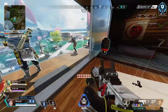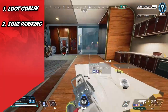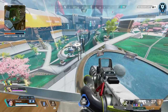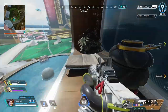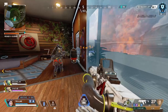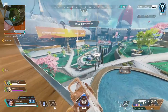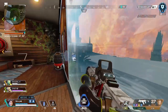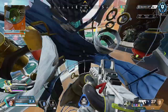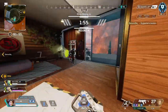Tip number two: stop zone panicking. I see so many players — zone one, zone two — freaking out that the zone is coming and they have to immediately get into zone. This is the wrong way to think. Stop panicking. Respawn has done an amazing thing by reducing zone damage throughout each zone. After zone one you can heal out of it if you have heals, especially after winning a team fight.